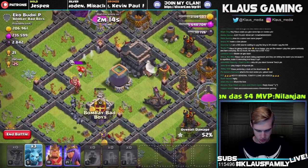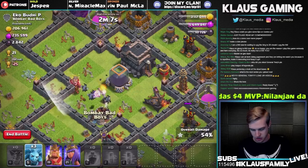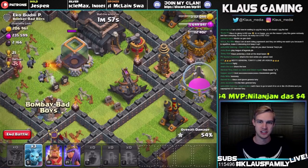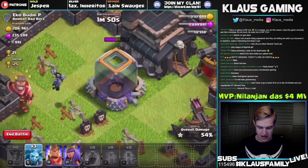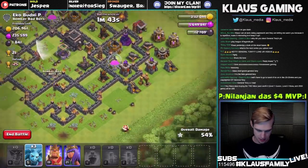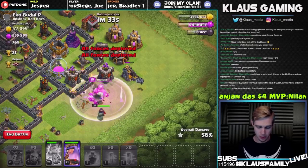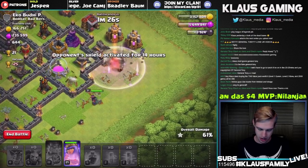Minions, get in there and do some work — stay away from the air defense, please. We just need one minion to survive. Oh, we've got three — the air defense just kind of stalled there. We've got one mega minion saying 'I'm gonna get all this dark elixir and I don't need permission — it's mine.' That is awesome. Next step is get the dark elixir out of the drill. Let's get the king and queen and a few minions in there. Pop the king's ability nice and early. Pop the queen's ability right after — she's going to get this elixir.